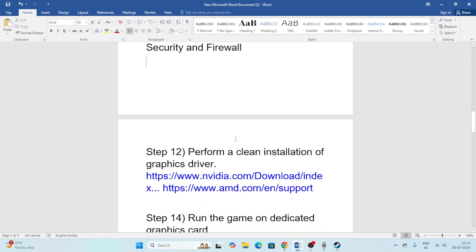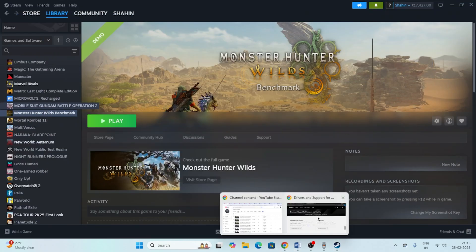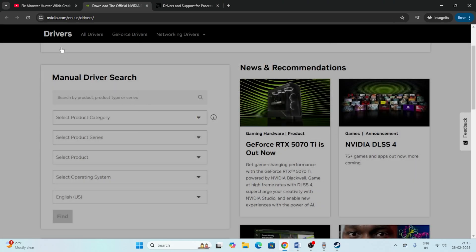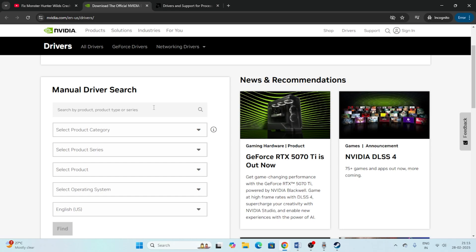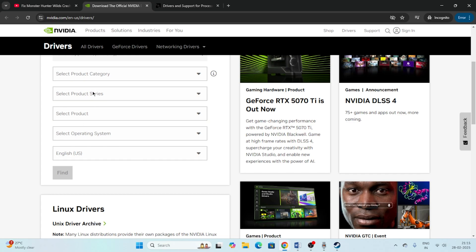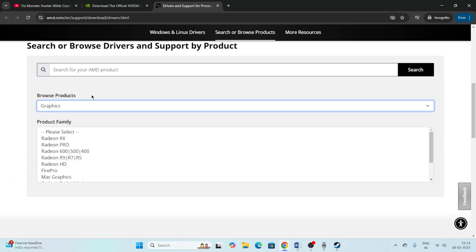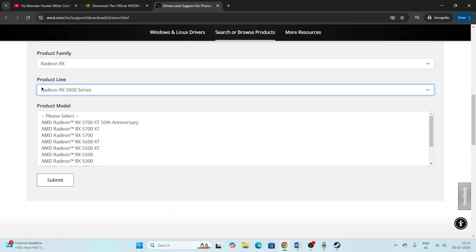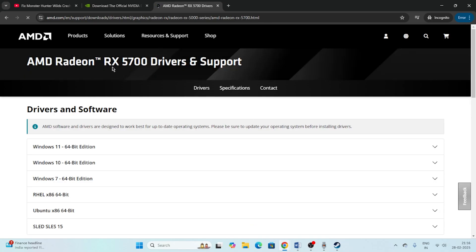Next, perform a clean installation of your graphics card driver. Links for both NVIDIA and AMD are in the description. For NVIDIA, select your product type, series, and other details, then click Find and download. For AMD, select your GPU series — for example, the 5000 or 5700 series — and download the appropriate driver for your system.